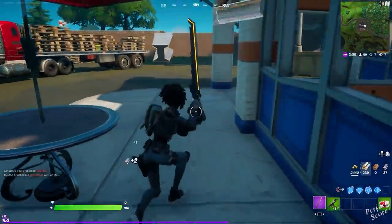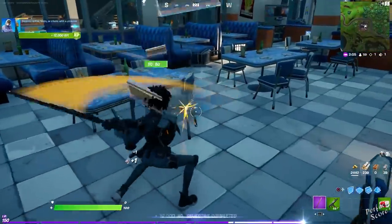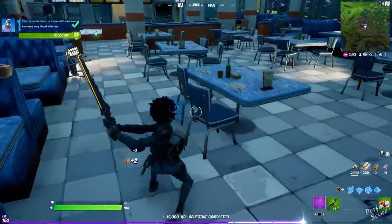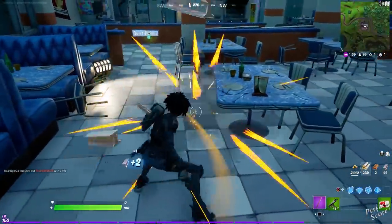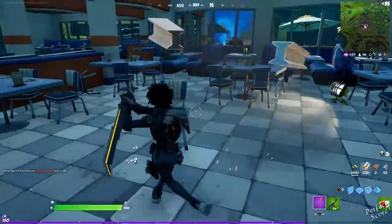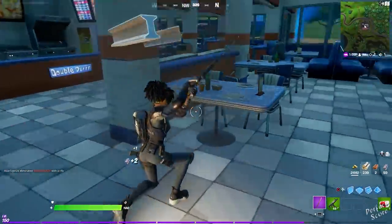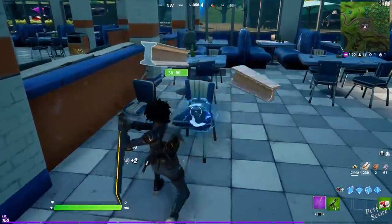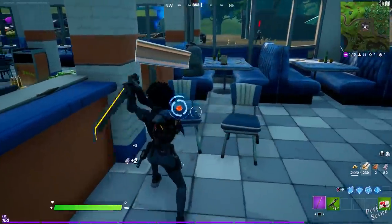When you are making your way over to Logjam Woodworks to grab a UFO, there's another milestone you can complete called Destroy Sofas, Beds, or Chairs with a Pickaxe. I definitely recommend choosing the chairs, and in the Durr Burger restaurant as well as Pizza Pit you can find a little over 50 chairs, so just smack the chairs around and this will be good for another 60,000 XP. The first tier unlocks at 25 destroyed and the last one at 500 destroyed.